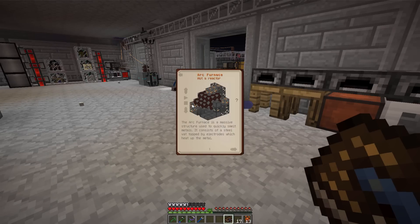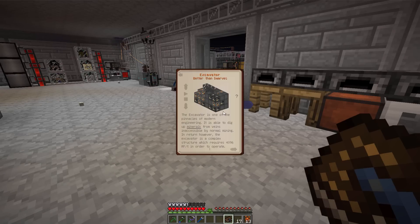And then an arc furnace — holy crap! It quickly smelts metals but you have to keep filling it with electrodes. It looks beautiful. And then the Excavator — it is able to dig up minerals from veins inaccessible by normal mining, so it sounds like it doesn't actually need minerals below it, it just kind of creates them, kind of like a mining laser. We might have to build this just to get some ores, but it's 4,096 RF a tick, so this will be a long-term goal.